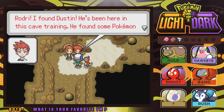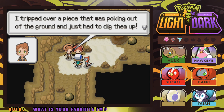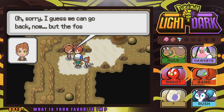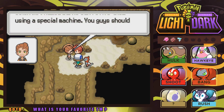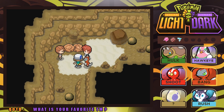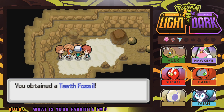I found Dustin — he's been in this cave training and found some Pokemon fossils. He says sorry he wasn't at the gym, he just couldn't resist uncovering these fossils. He explains you can get Pokemon from fossils at a building in Gold Dune City where scientist Bert can revive them. We get to choose between two fossils — the Plate Fossil and the Teeth Fossil. I'll go with the Teeth Fossil — and there we go, we got the Teeth Fossil!